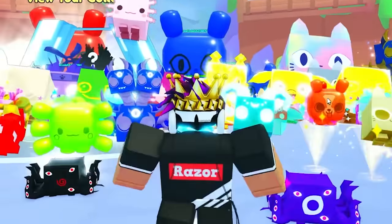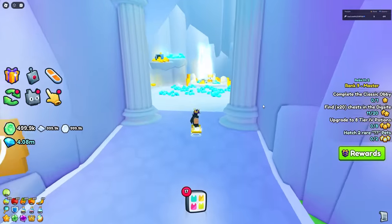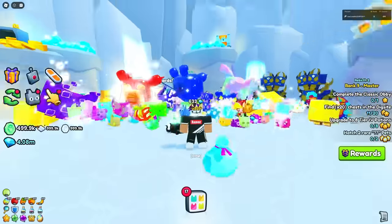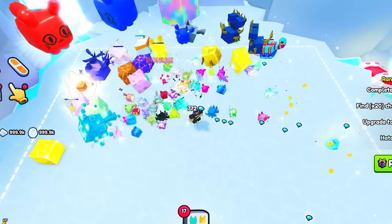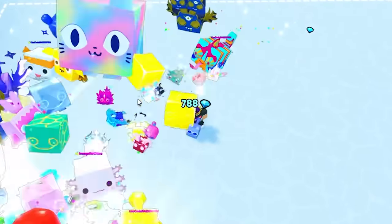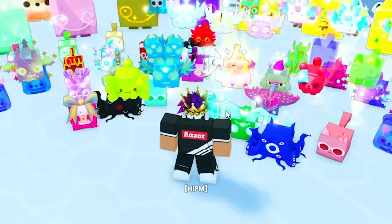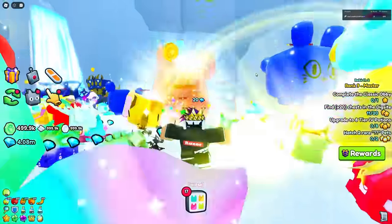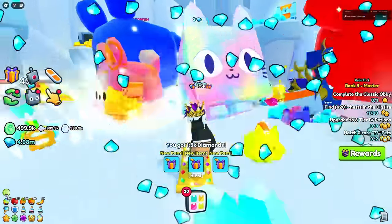This first method is the most popular and well-known: use the VIP area. The VIP game pass costs 400 Robux, and even with the best pets and enchants, you really don't make that many gems — the gems barely spawn. Right now I only made 800 gems. It's not that good. The only thing VIP is really good for is the VIP rewards.